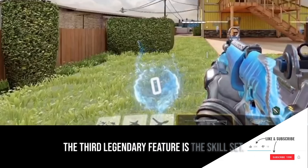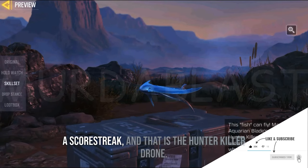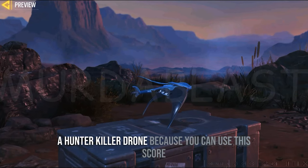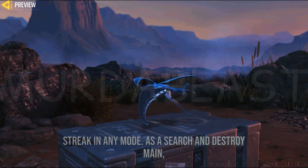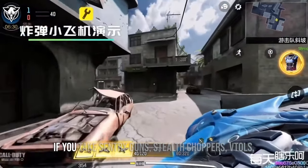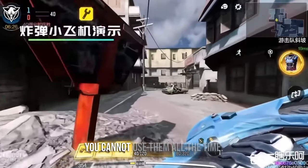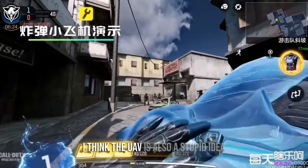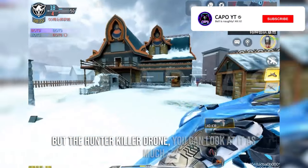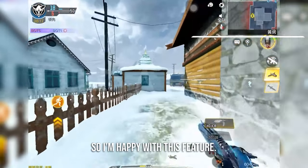The third legendary feature is the skill set, and this time what we are going to get is a score streak — the hunter killer drone. I'm really happy with the fact that they added the hunter killer drone because you can use this score streak in any mode. As a search and destroy player I'm really happy with this. If you take sentry guns, stealth choppers, or VTOLs, you cannot use them all the time. The UAV is also not ideal because you are not going to see it, but the hunter killer drone you can watch as much as you want because you are the one sending it.